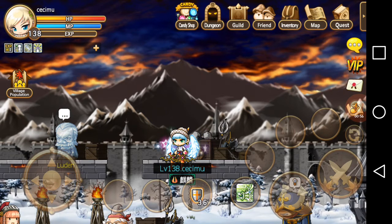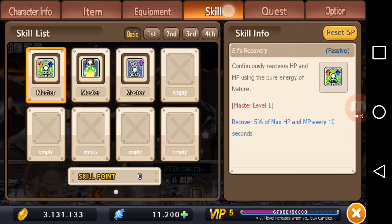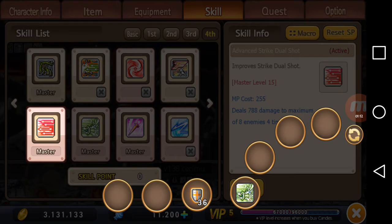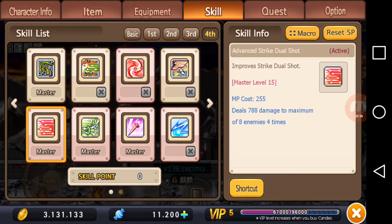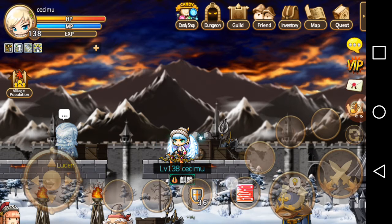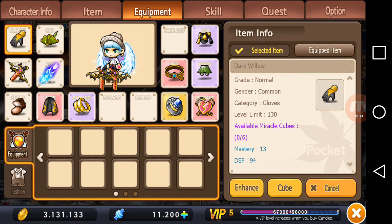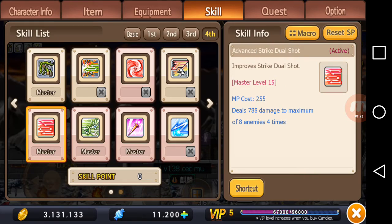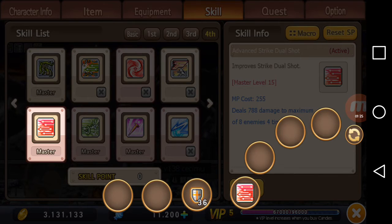But what if you want to remove that skill from that slot? There are two ways to remove it. You can either replace it with another skill by using the shortcut and pressing the same slot, which will replace the skill. Or you can select the same skill and put it into the same slot, which will remove the skill completely from that slot.